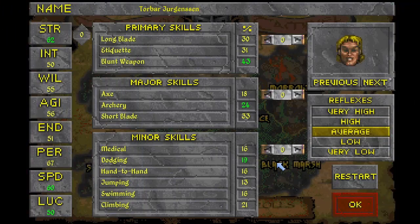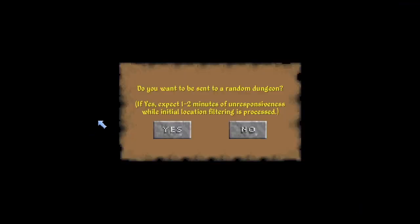Here we have a brand new character, and this mod will kick in as soon as you press OK and go through the little videos. Initially, this prompt will pop up which will ask you if you are sure you want to start in a random dungeon. If you press no, the mod won't function and you'll just be dropped in Privateer's Hold like normal.